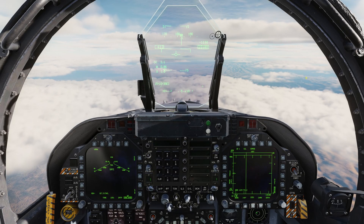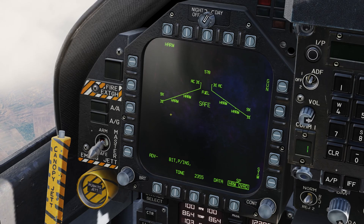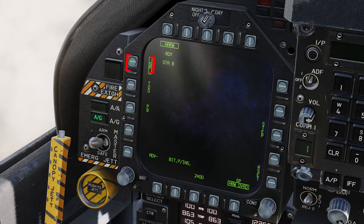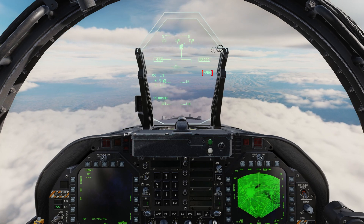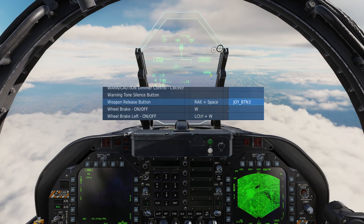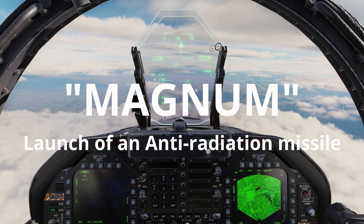In Self-Protect (SP) mode: set Master Arm to Arm, select Air to Ground Master mode, and select HARM. Select SP or Self-Protect mode. The locked radar emitter will be boxed, and HARM will be displayed when the missile is ready to fire. Press the Weapon Release button and call Magnum.